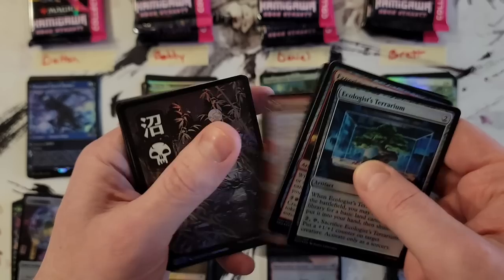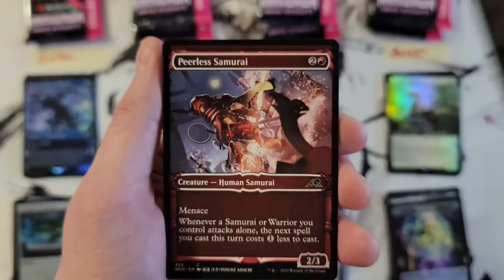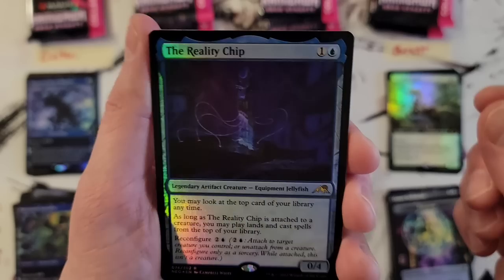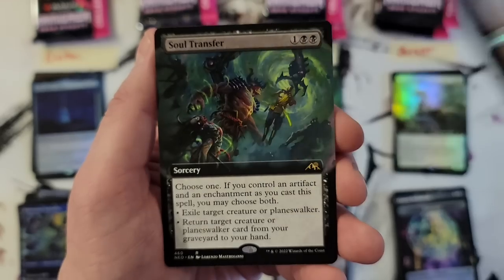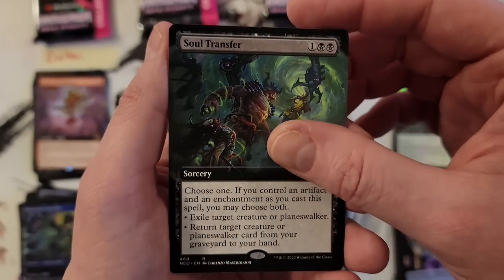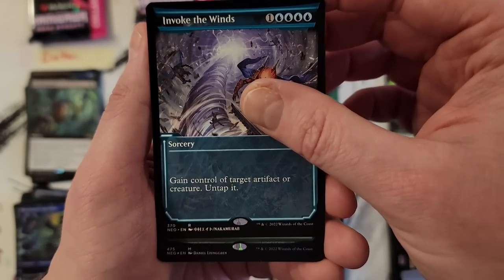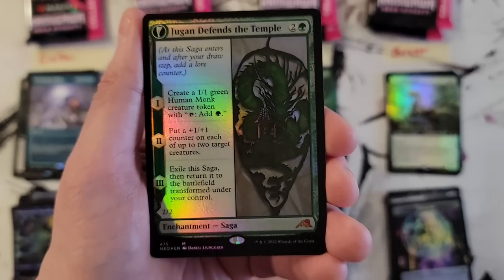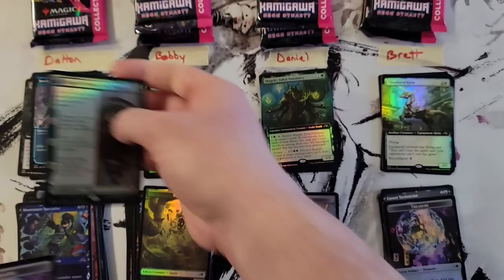Okay, Dalton, let's do this. Super popular Swamp. Samurai, Samurai, Ninja Ninja. The Reality Chip — decent pull. Foil Reality Chip. Kami of Celebration. Soul Transfer Extended — enough Soul Transfers already. Invoke the Winds showcase. And we got our first Mythic of the box, finally: Jugan Defends the Temple in the Extended Art foil.